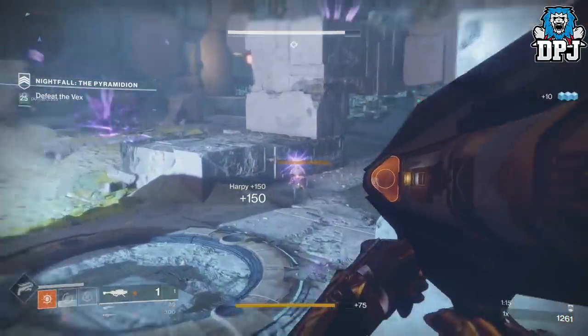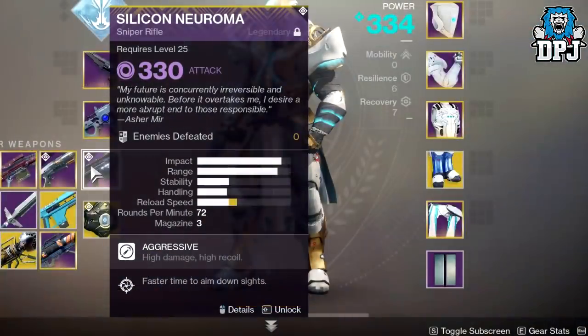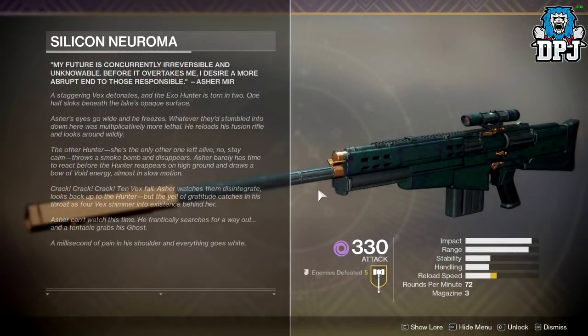The exclusive weapon for this Nightfall is a new sniper rifle and in my opinion it looks absolutely great. It's called the Silicon Neuroma, subtitle reads: 'My future is concurrently irreversible and unknowable. Before it overtakes me, I desire a more abrupt end to those responsible.' — Asha Muir. Now most importantly, this isn't a reskin, and that is super cool news in my opinion.